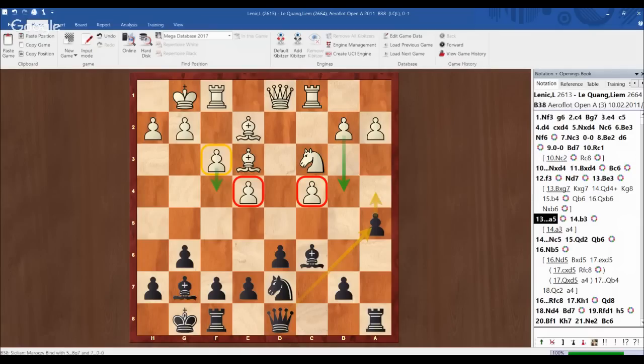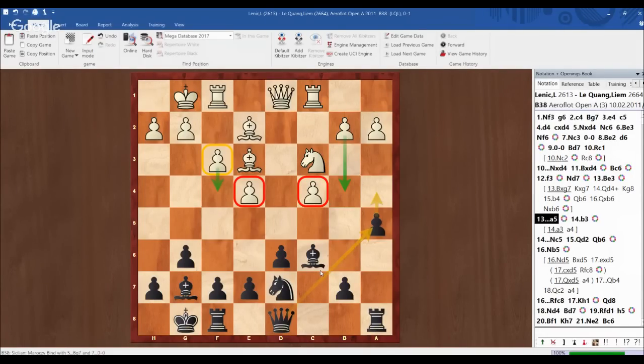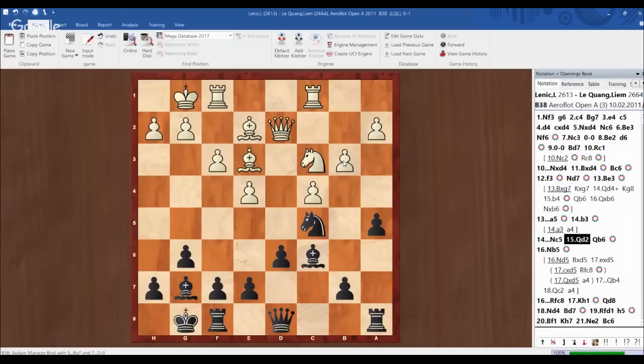After a5, my opponent plays b3 because he doesn't want to allow a4. I continue with knight c5, queen d2, queen b6 — renewing my threat of playing a4 and giving space for my rook to go to c8. My opponent plays knight to b5, maybe trying to bring the knight back to d4. In this position, knight d5 is not particularly dangerous for black because I can exchange the bishop on c6 with the knight on d5.